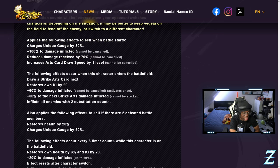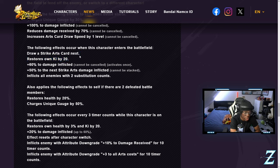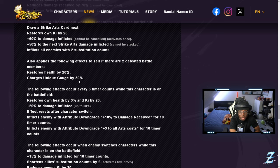In unique ability one, he charges his unique gauge by 30 at battle start, so he starts at 30. He gets draw speed and damage inflicted reduced and received buffs. Every time he switches in he draws a strike arts card that deals way more damage — 50 damage inflicted plus a 60 damage inflicted buff that cannot be cancelled but only activates once. That first switch-in is very important, so I'd advise not starting with him. He also inflicts all enemies with two sub counts on switch-in, similar to Final Form Cooler.